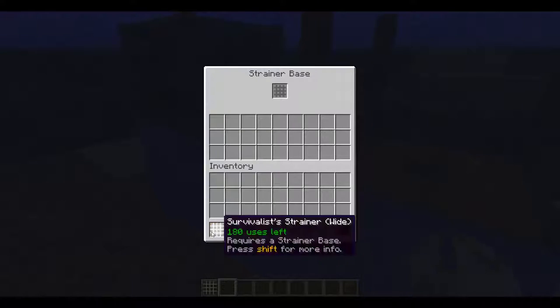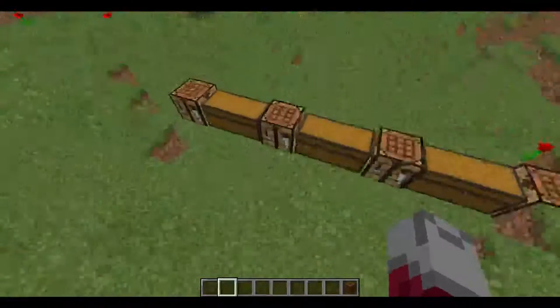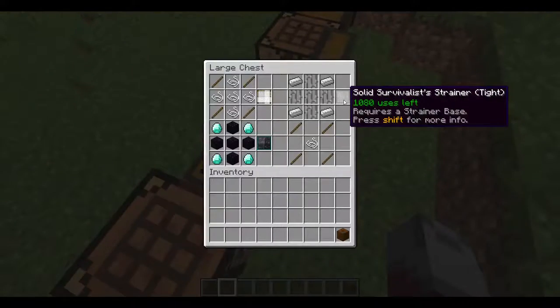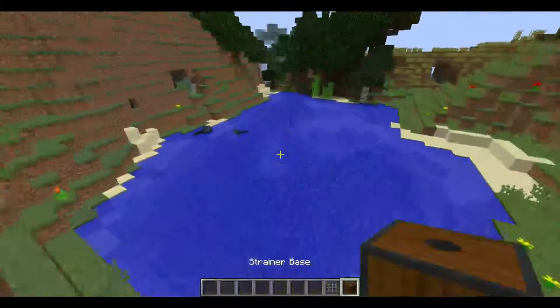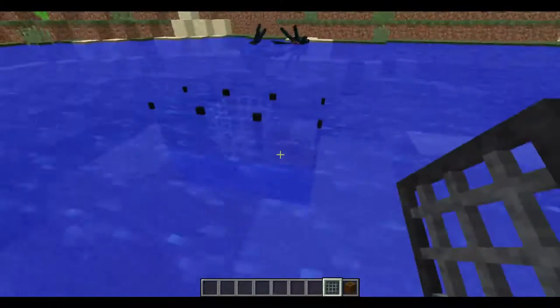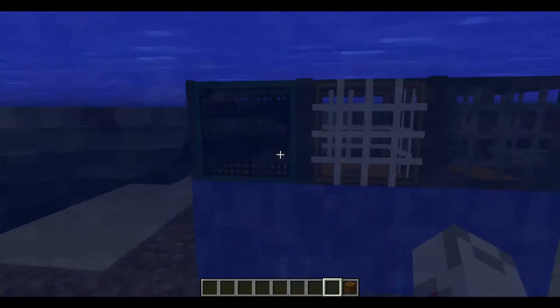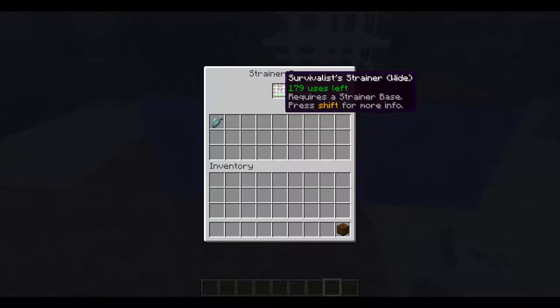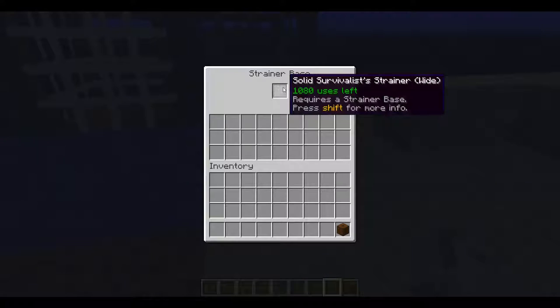You can put as many down as you want. I'm going to go grab the other one — the wide iron one. They all have different uses. This one has 180 uses, this one has around 12,900, and this one has 1,080. If I look in here I got a fish, and in this one I got nothing since I just put it in.